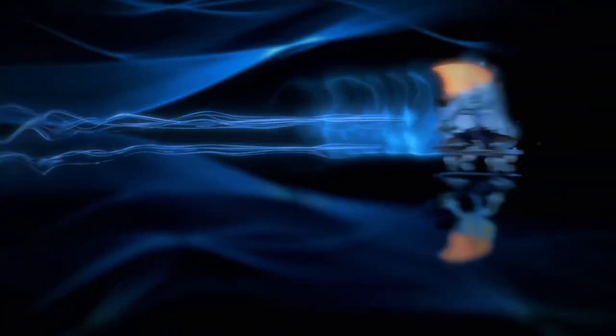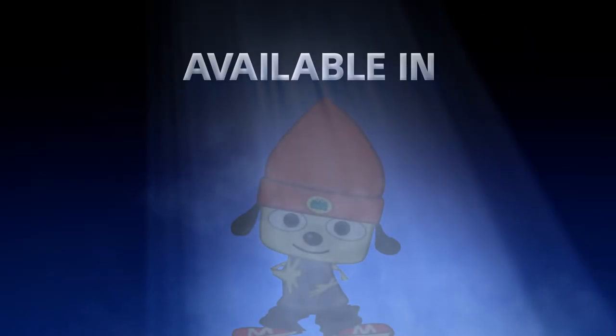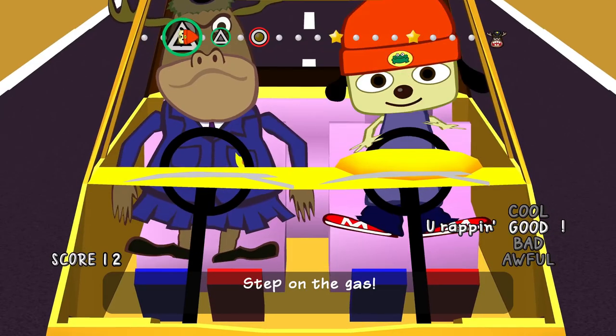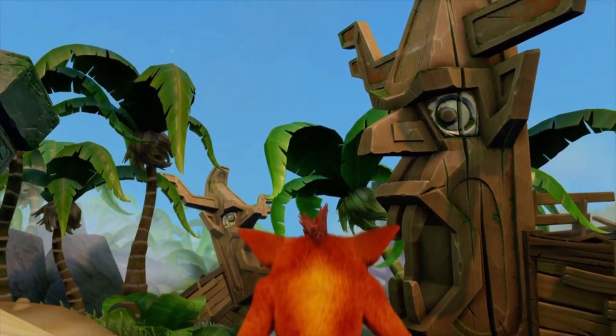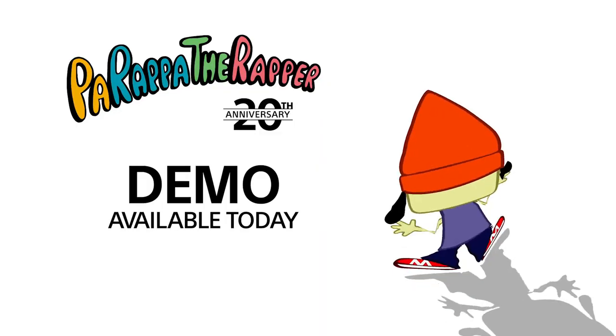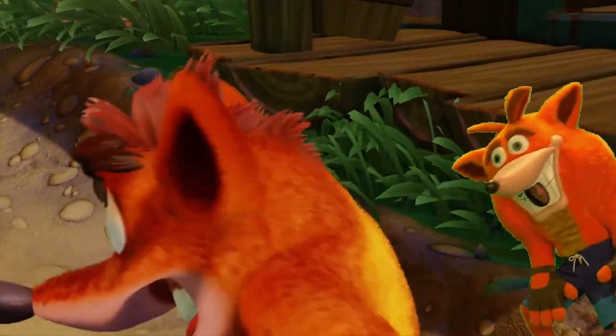The same thing can be applied to Parappa the Rapper, another dormant series at the time. Parappa's Easter egg was in the very same commercial. Three years later, they announced the remaster for PS4, which would then release in 2017, and the series is still pretty much dead. But we can't deny the fact that the first trailer for the Insane Trilogy dropped at the very same event the Parappa remaster was announced. Coincidence? I think not.